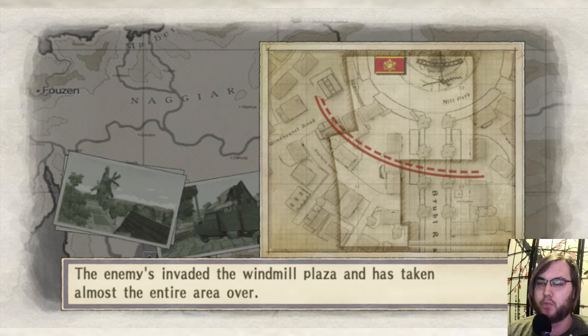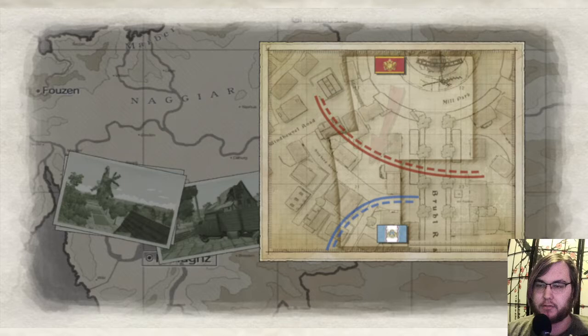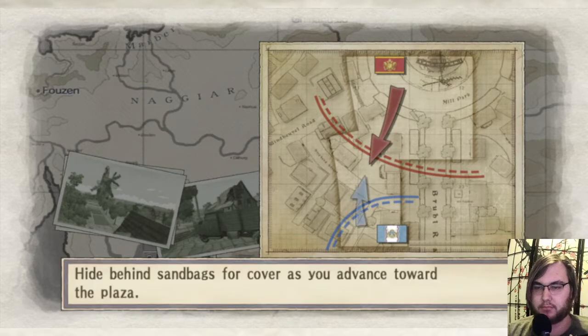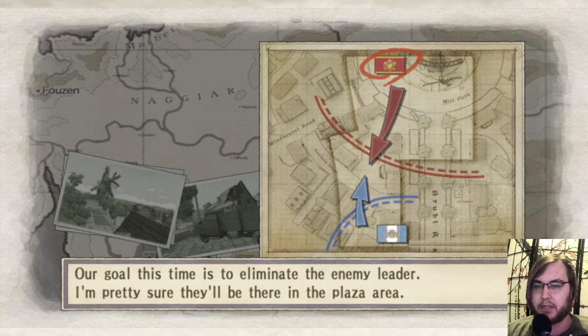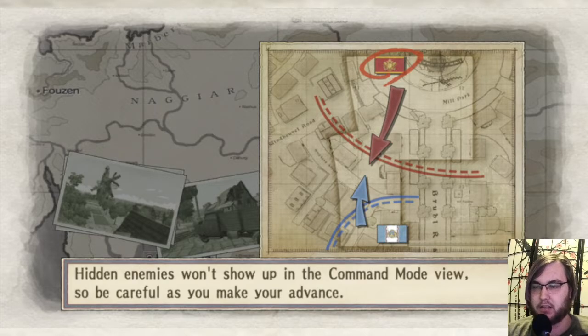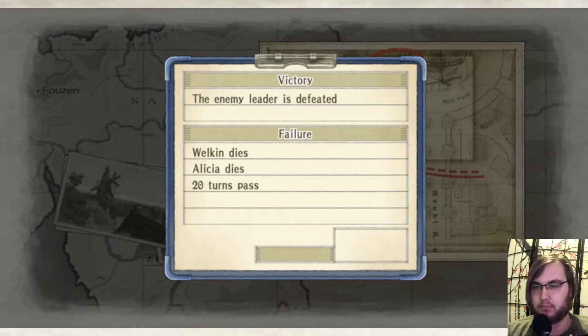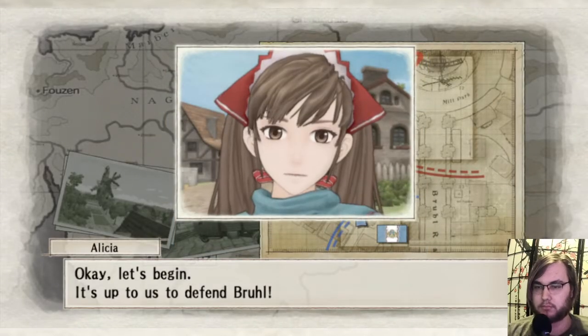Mission briefing: 'The enemy has invaded Windmill Plaza, taking almost the entire area over. We deploy here. Hide behind sandbags or cover as you advance towards the plaza. Eliminate the enemy leader — they'll probably be up there. There may be many enemy units hiding behind the buildings. They won't show up in command mode, so be careful as you advance.' Okay, let's begin.